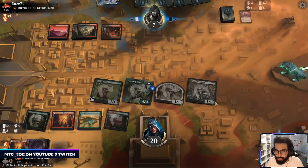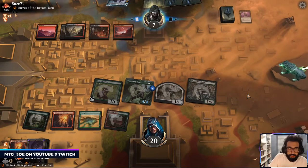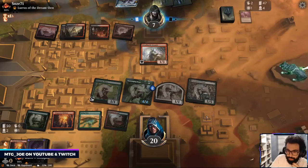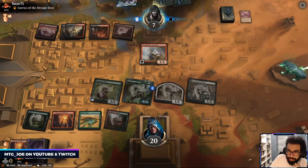We can eat something in their graveyard here if they put a creature in. Okay, so Dread Horde — we probably want to get rid of Light Up the Stage. They can bring Lurus to hand.